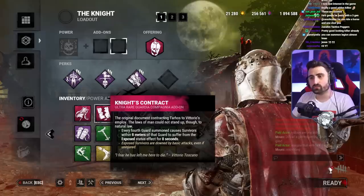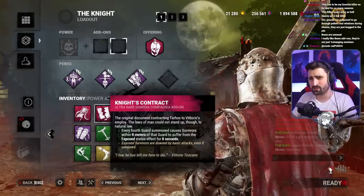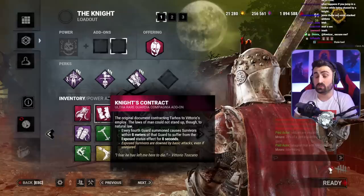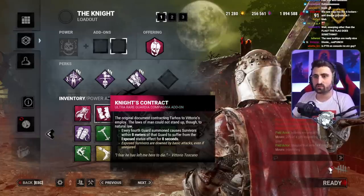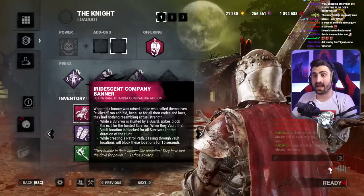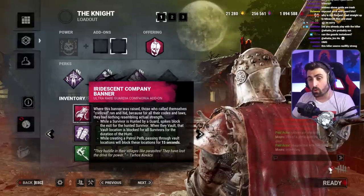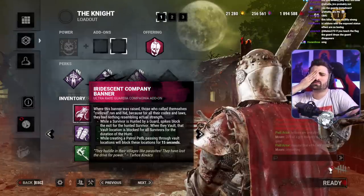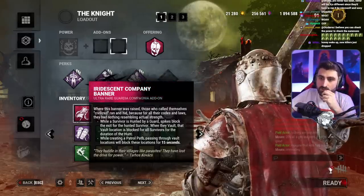Knight's Contract — every 4th guard summoned causes survivors within 8 meters of that guard to suffer the exposed status effect for 8 seconds. So every now and then you have an insta-down. It seems like you can use your power next to people on the hook, but unhooking stops guards — so I guess you can use this to camp. Iridescent Company Banner: while a survivor is hunted by a guard, spikes block the exit for the survivor. When they vault, that vault location is blocked for all survivors. While creating a patrol path, passing through vault locations will block that location for 50 seconds. So it has a bit of endgame — it blocks exits and also auto-blocks vaults, which could help with god windows.